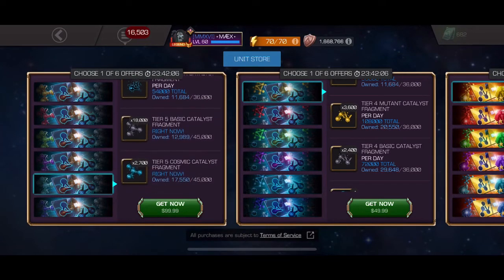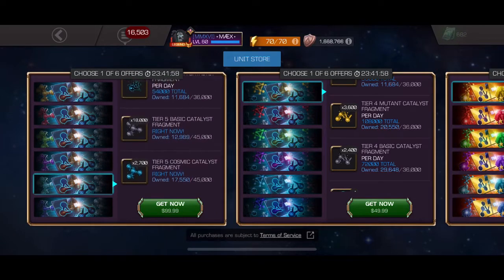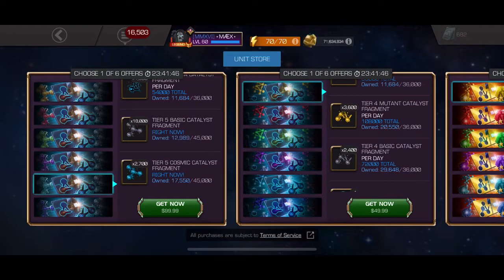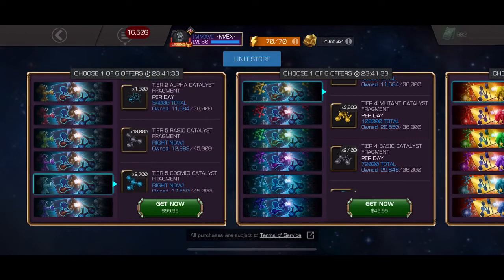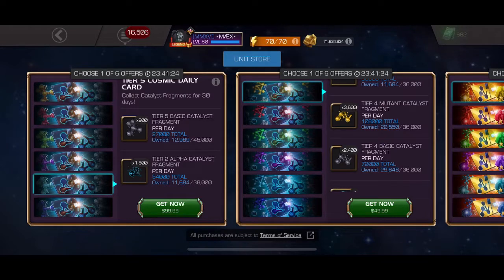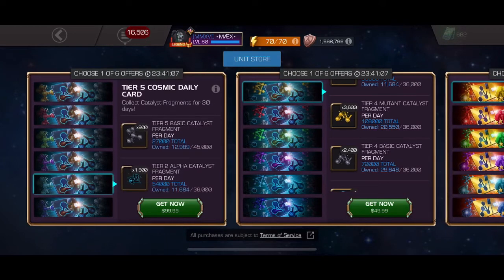Right now I'm already getting 18,000 of the t5 basics, so I don't need that. There are only 2,700 of the actual class catalyst included — that's very little, there's not even a monthly amount worth noting. They screwed up on this offer. So what you're really buying for $100 is t5 basics and t2 alphas, with only 2,700 of the class catalyst you get to choose. That is definitely a no-go, so I'm gonna pass on that.